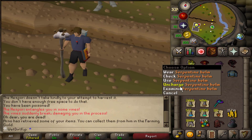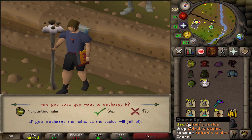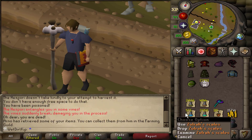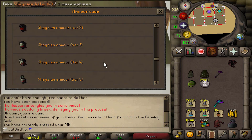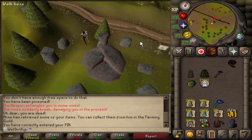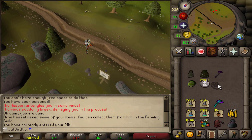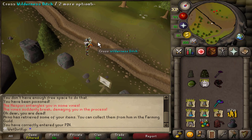In order to put the Serp Helm in, it has to be uncharged, so I'll take all the scales out of there - we get the scales back, 327k. Then we can grab our Shayzien Armor out of the armor case. Yeah, we are absolutely packed to the brim right now - we have six spots open in the looting bag, and these six items are going in there.